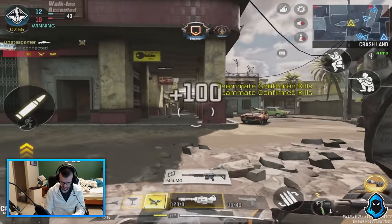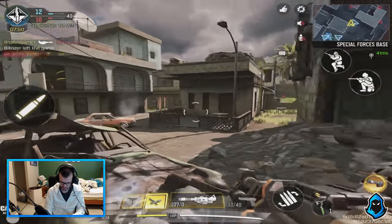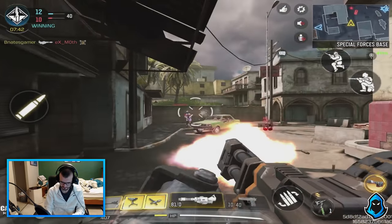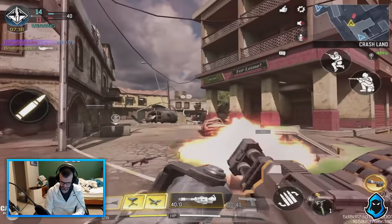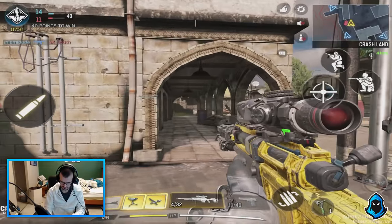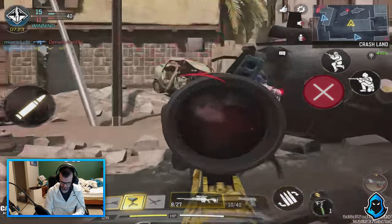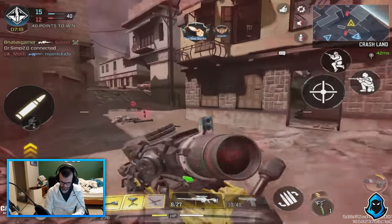I want to try this out — this thing apparently got a buff. Probably the more you shoot it, the faster the rate of fire goes. Sam turret ready for deployment. I very much like it. I'm down. I'm just wrapped up. I'm gonna shoot him so fast. Reloading. I'm down. Advanced UAV is ready.